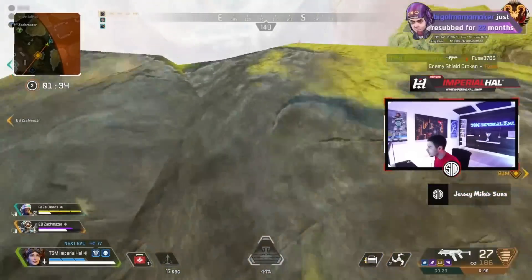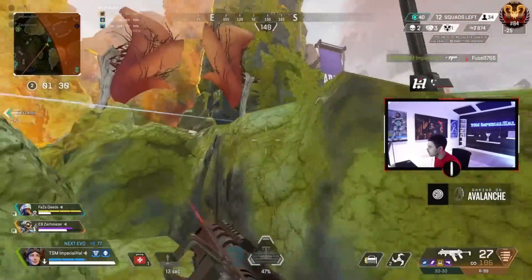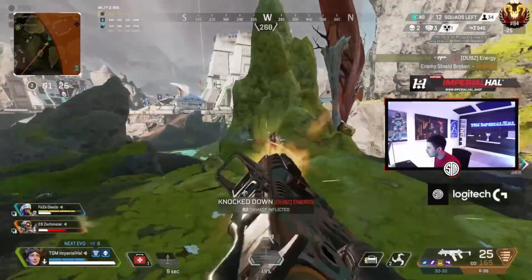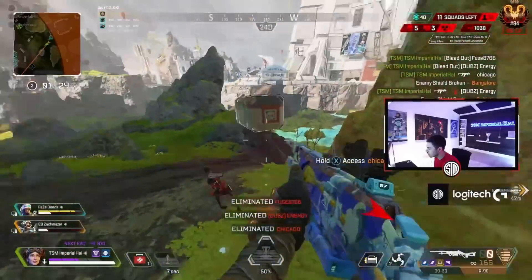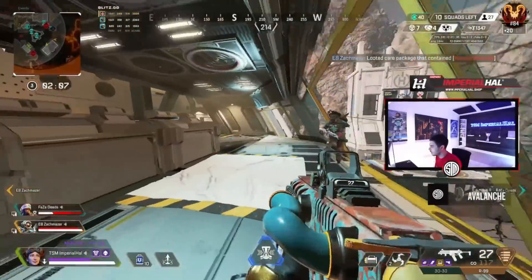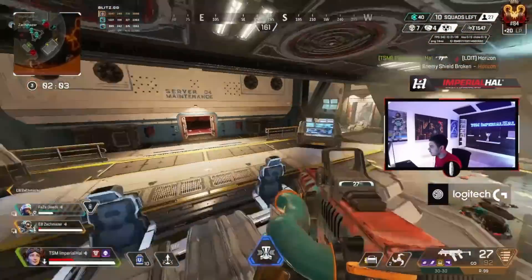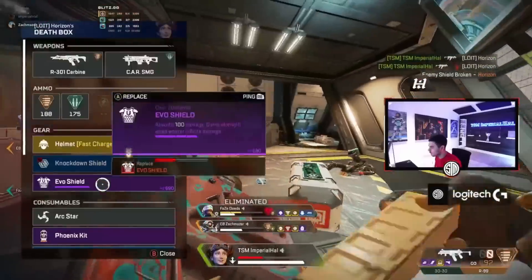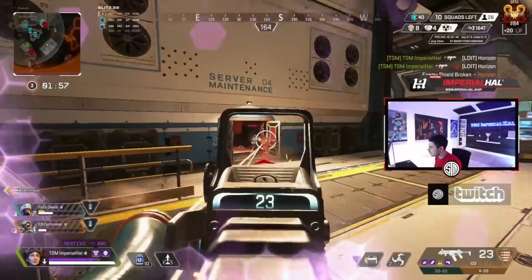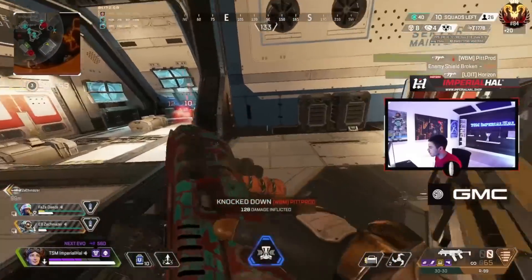Now the R99, despite getting a nerf at the start of Season 17, is still very strong. All they did is take one bullet from each magazine size, so the R99 is still very strong in its one-clip potential. The damage is still there, the DPS is still there, the up-close potential is still there. When the Entry Fragger is getting up-close and personal, they need that one-clip potential. If you can get up there and immediately take somebody out of the fight, your team is now in a 3v2, rolling in as a death ball, and it's going to be so easy to win the fight. It's very crucial for the Entry Fragger to have that damage, and that's why I'm putting the R99 here.